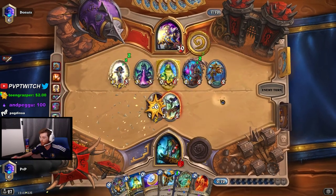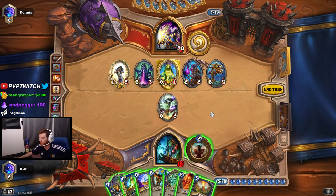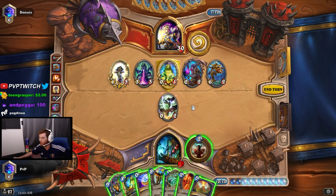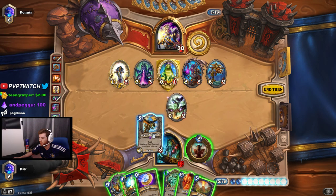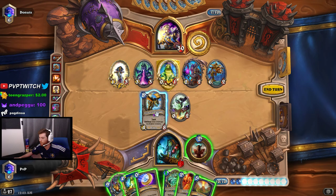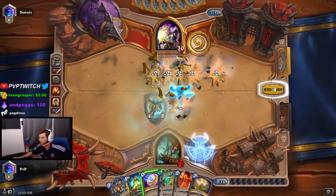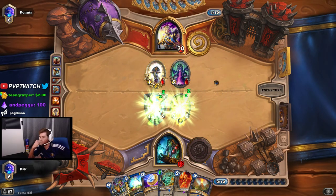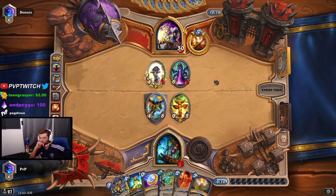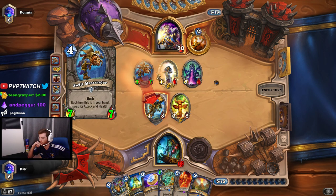Oh he has a rush card — holy. Actually I can just play Primordial Drake here instead of using Volcano. I'm happy with that. We're still stalling out until we get the Life Drinker.